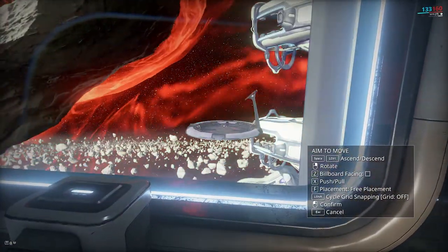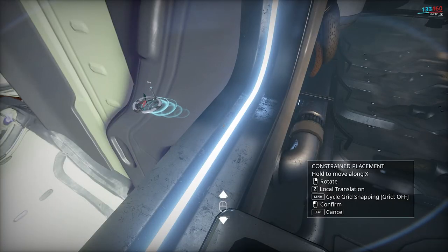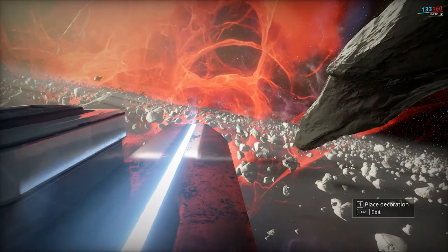Literally just get a teleporter, clip it through the wall, and port through. If you push it over far enough you don't encounter any collision whatsoever, but if you don't push it over far enough then you still get stuck in this little buffer area.